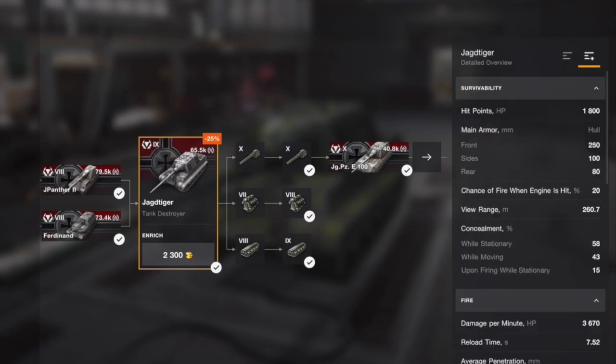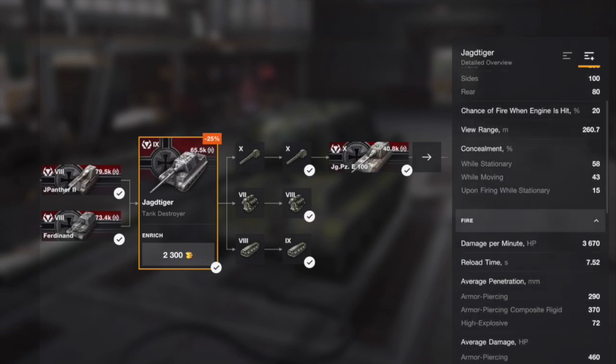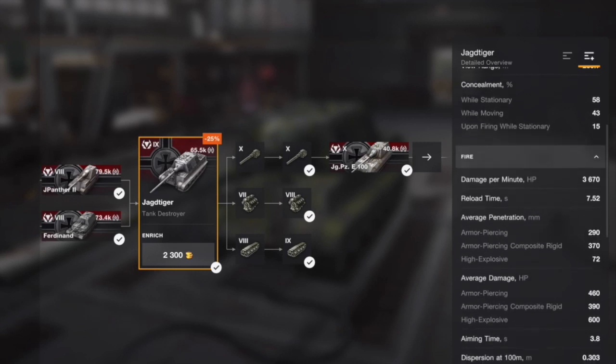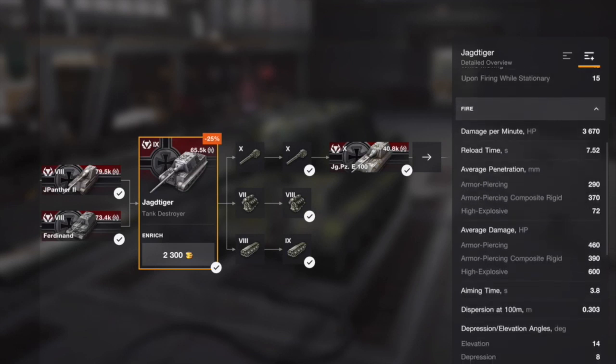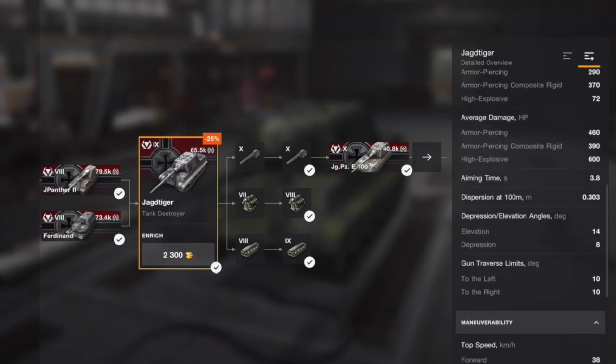As you can see, hit point wise it's just shy of 2,000. But look at that frontal armor — 250. Wowzers. And it's not bad concealment. DPM, as I said, one of the best in the game if not the best: 3,600. Reload time just seven and a half seconds.